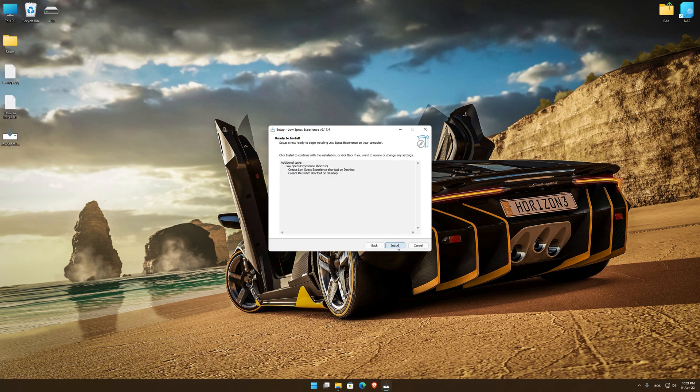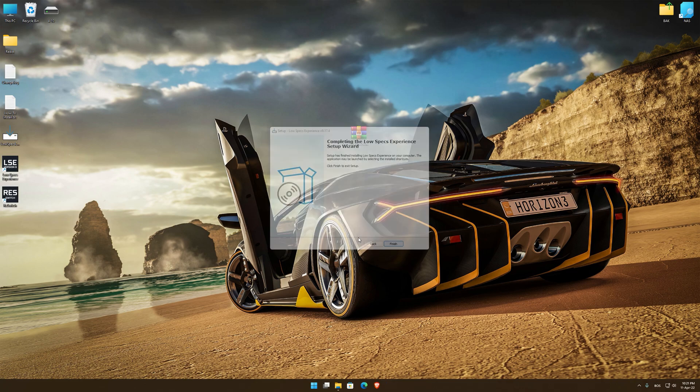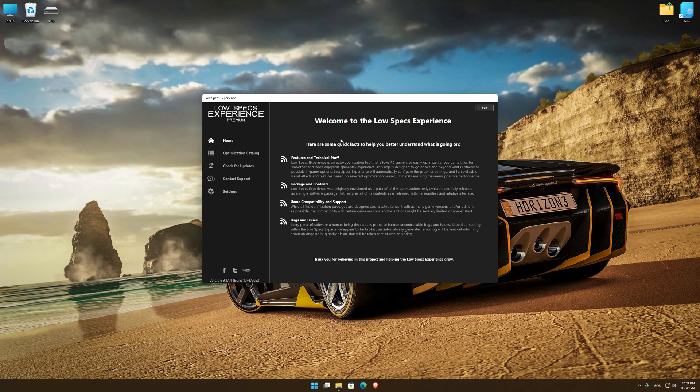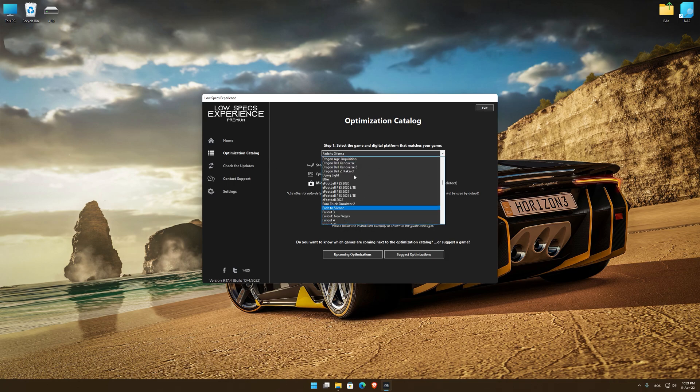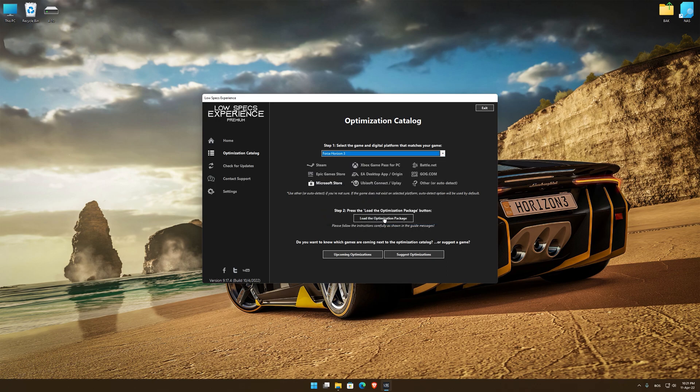First of all, start the installation process for the Low Specs Experience. Once it's done, start it from the newly created Desktop shortcut and select the optimization catalog. From the top of the menu, select the applicable digital platform and then select Forza Horizon 3 from the drop-down menu. Once that is done, press load the optimization package.